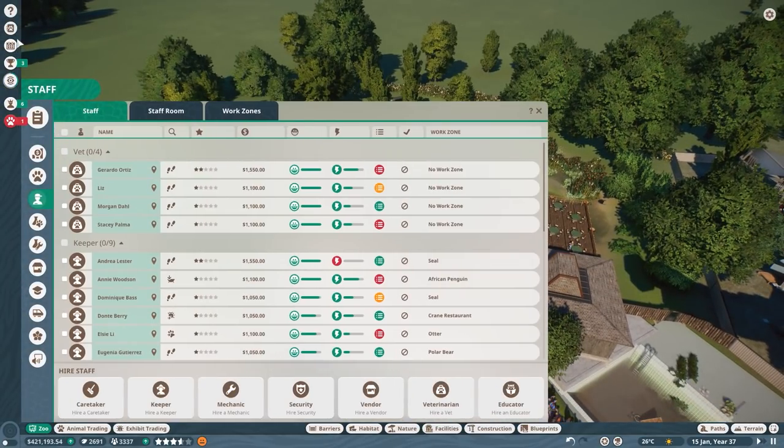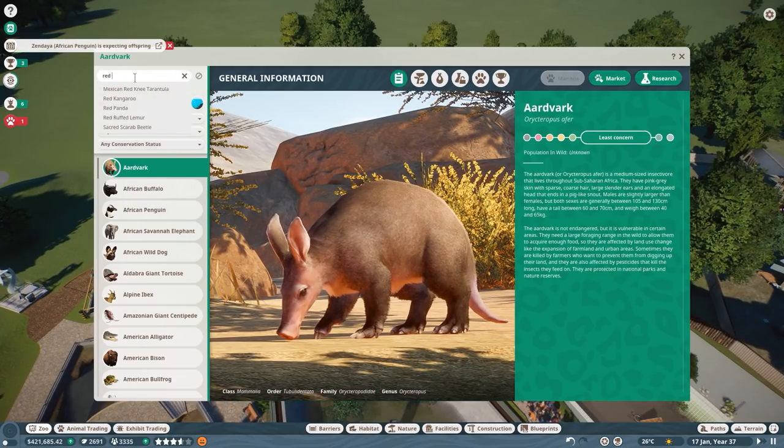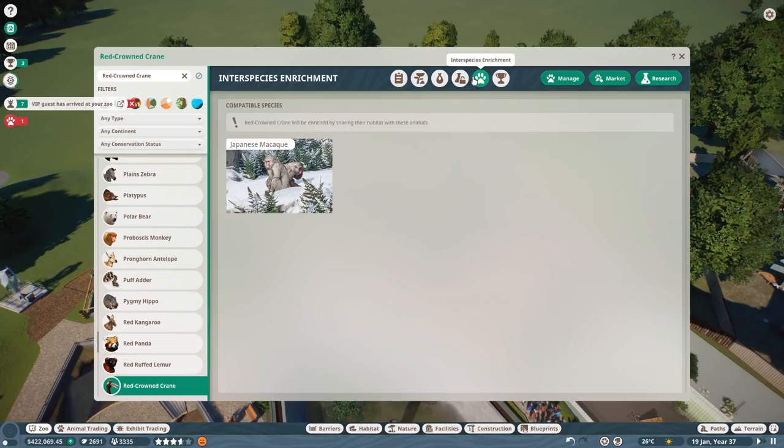Interspecies bonus — which animal can they go together with? Red Crowned Crane — there you go. Interspecies bonus: oh, they go together with the macaque! Well, that's something we won't achieve here, but that's interesting.